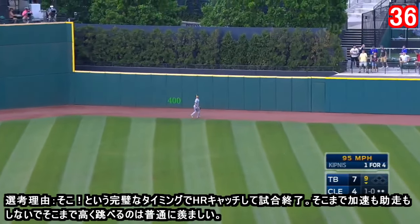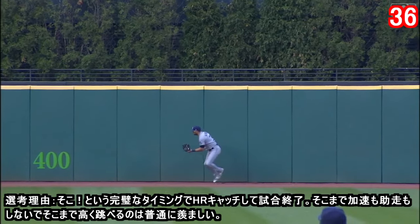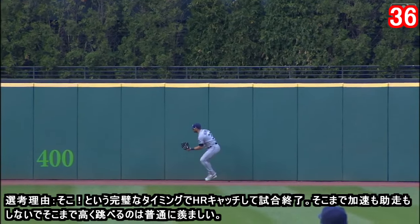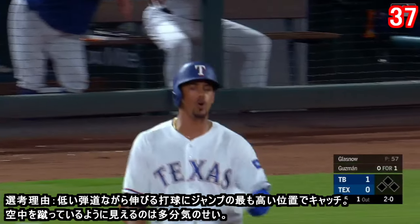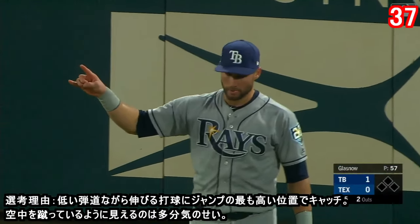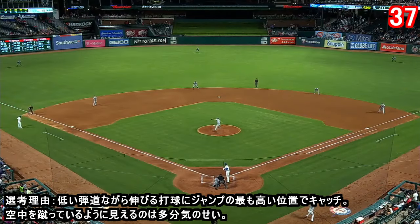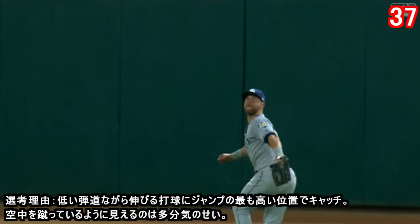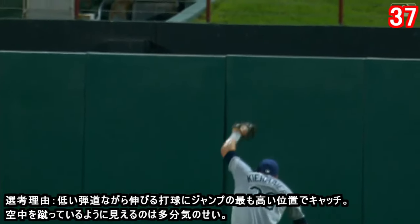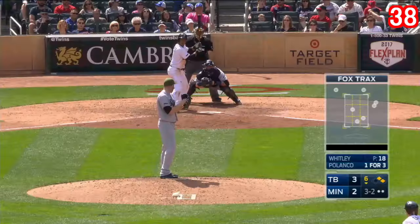Swing and a high fly ball, center field, Kiermaier going back to the wall, jumps up and makes the catch — and the Rays win! Kevin Kiermaier takes away a home run from Jason Kipnis and the Rays win seven to four. This one driven deep and Kiermaier on his horse makes a leaping grab right in front of the wall. It looked like he had slowed down, then had to get back there and make the catch as the ball continued to carry, so the little leap at the end — had to hang a little bit, talk about getting it at the peak of your jump.